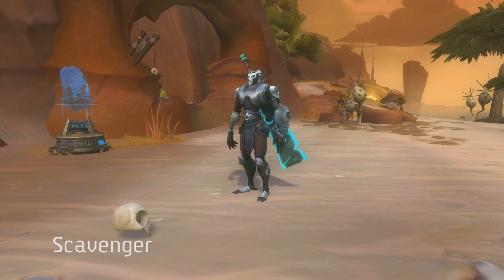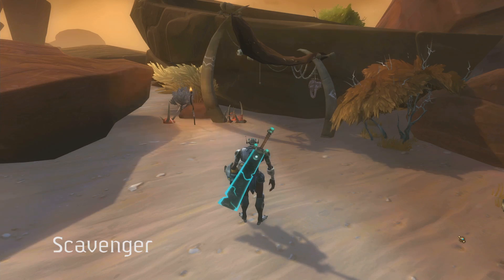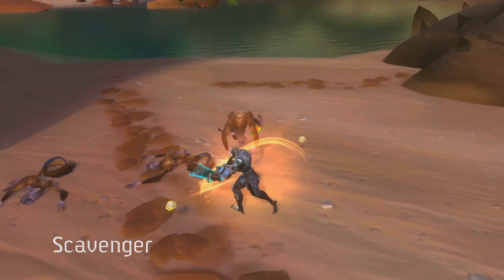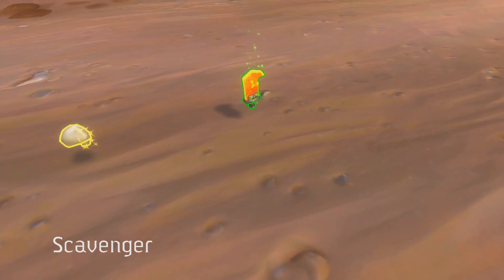The scavenger mission sends the Explorer to the four corners of the map, hunting for clues, speaking to NPCs, digging stuff up, and killing monsters — all in the effort to find Elden artifacts.